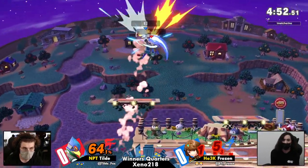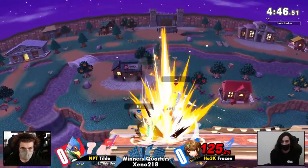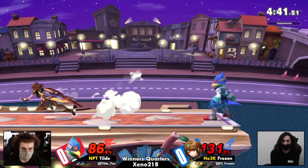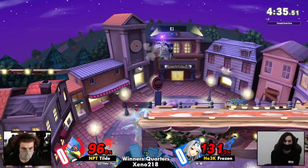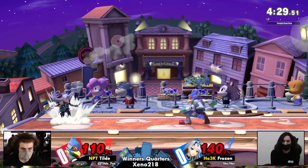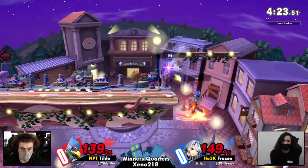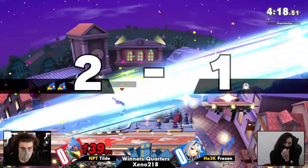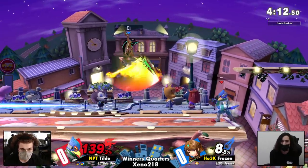Pyra/Mythra's recovery is pretty linear, so good on Tilde for taking advantage of that. That's something you absolutely need to take care of — that's their biggest weakness. Both Mythra and Pyra have exploitable recoveries. If they're going to come up low, that's when you try and hit them, very similar to punishing the spacies. That was the last hit of forward air, gonna be taking Frozen's second stock, especially on the Town and City blast zones.